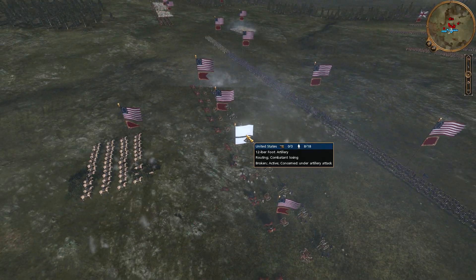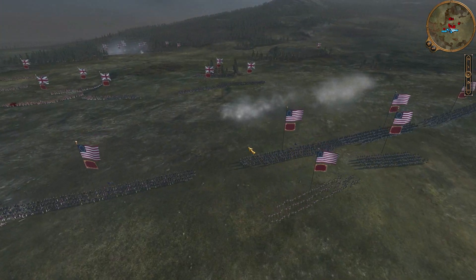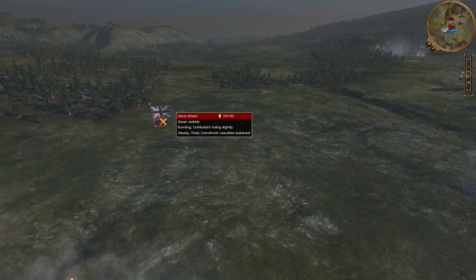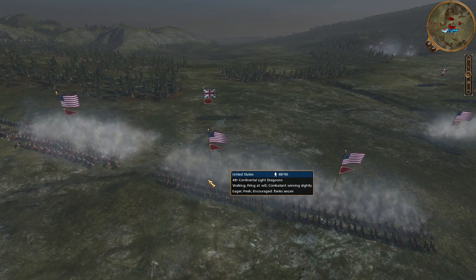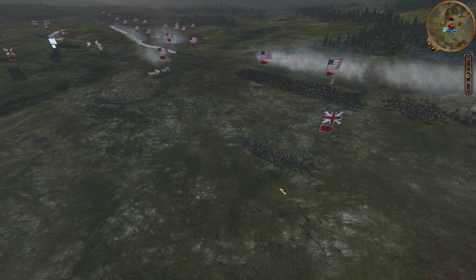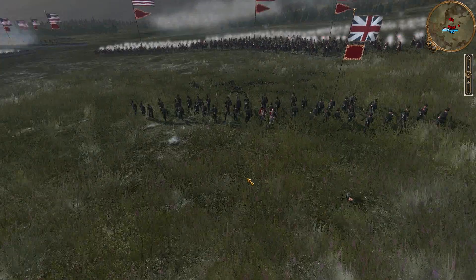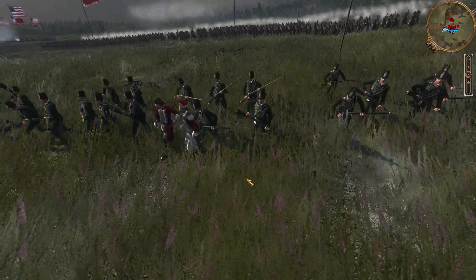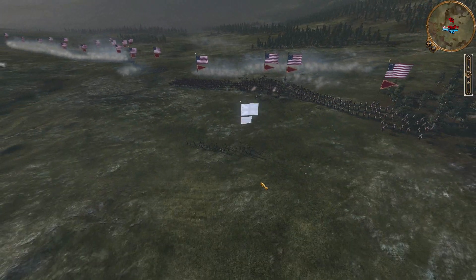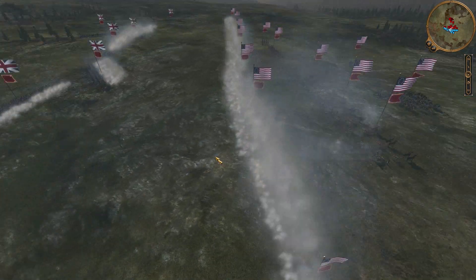Now you can see one of my artillery is already routing — very unfortunate. We can see a line setting up here as well. Now these light jackets have been engaged by the cavalry; they were trying to flank us here. Didn't work out. But you can see there is already a massive battle going on.